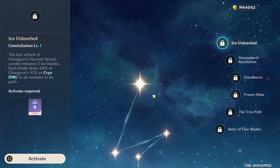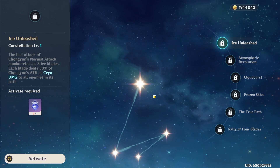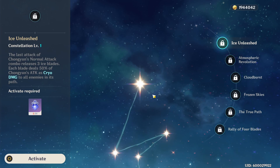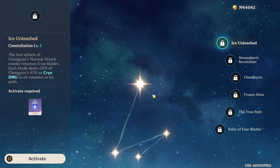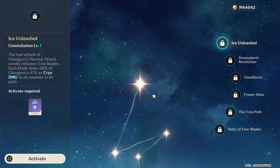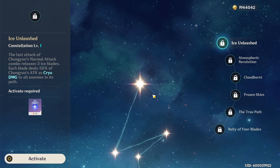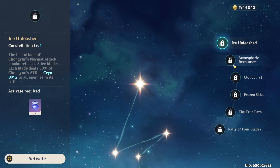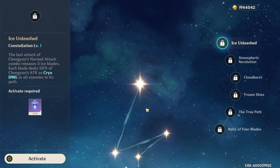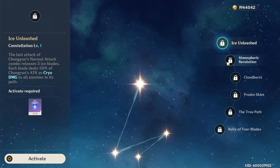For the first constellation, Ice Unleashed — the last attack of Chongyun's normal attack combo releases three ice blades, each dealing 50% of Chongyun's attack as cryo damage to all enemies in its path. That is really strong considering each blade is dealing 50% of his attack — it's an incredible constellation that will meaningfully boost his DPS if you're building him as a main damage dealer.